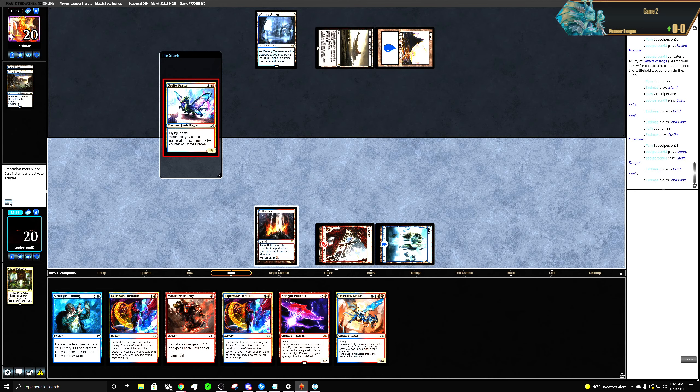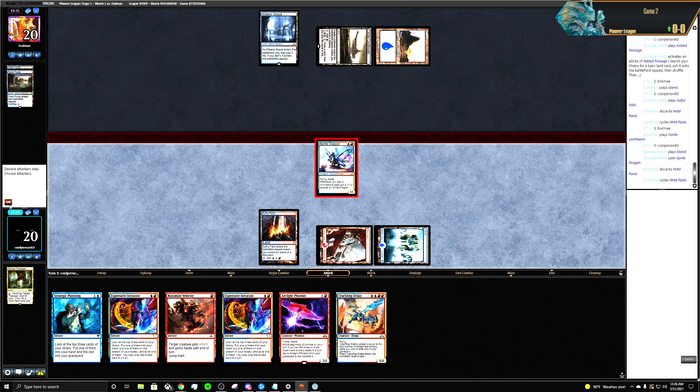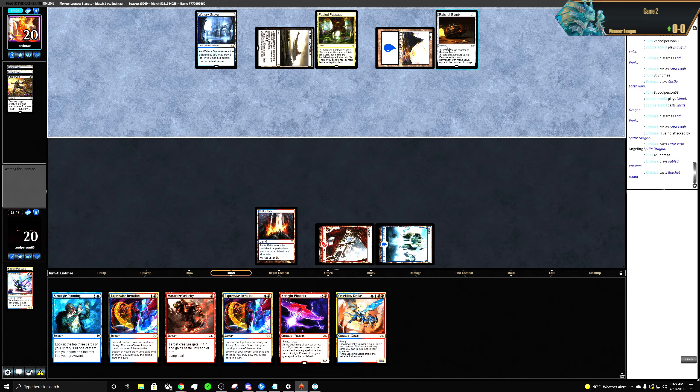They're probably looking for a Fatal Push at this point. It doesn't deal damage — I'm not worried. It kind of sucks when they destroy a Sprite Dragon after you've put counters on it, but they're dealing with it early. Ratchet Bomb.